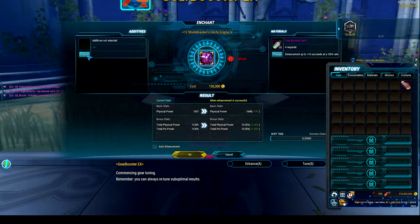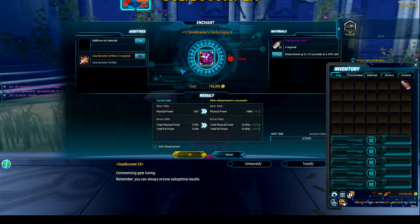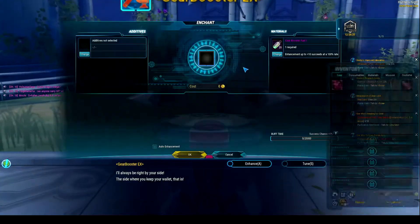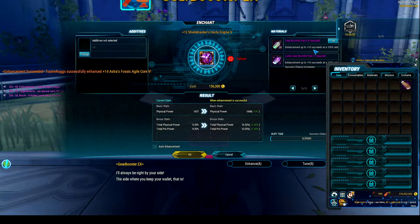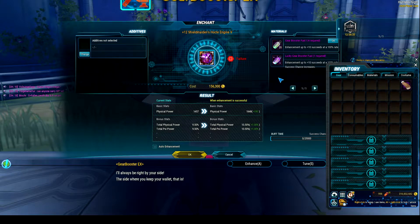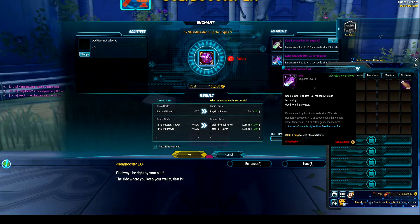The only additive they have now is the gear booster. This makes it so that minus one can't happen. Earlier today, I took my core and it's plus 15 now because I used my fortifiers to make it so that I couldn't get those failures, and then I only could get the plus one or more. There are two different types of fuels: your normal gear booster fuel, which can bring you up to plus 15, and then another one that gives you a relatively great chance at success up to plus 13, and you can still get great success at plus 13, meaning you can get up to plus 15.